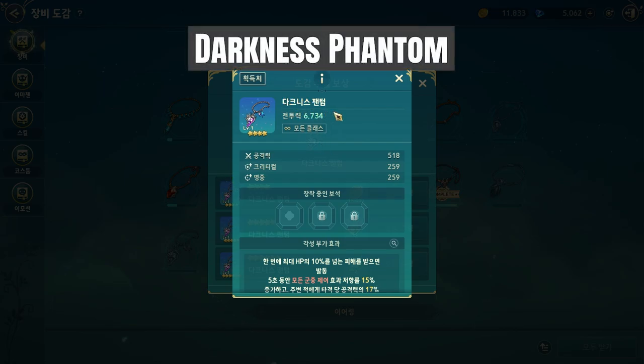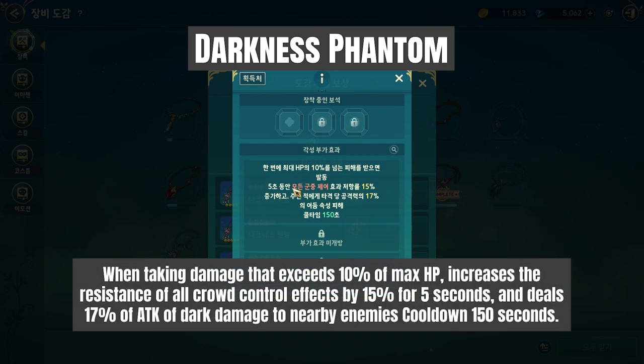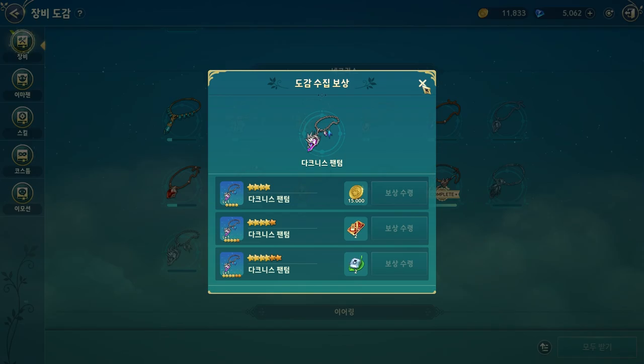The next one is quite peculiar. The name is Darkness Phantom. When taking damage that exceeds 10% of max HP, it increases resistance to crowd control effects by 15% for five seconds, and uses 50% of attack as dark damage to nearby enemies. Cooldown is 15 seconds. If you watch my PvP videos, you saw sometimes when we attack players there are some balls around them — that's this effect activating when they receive very strong damage. Good necklace.